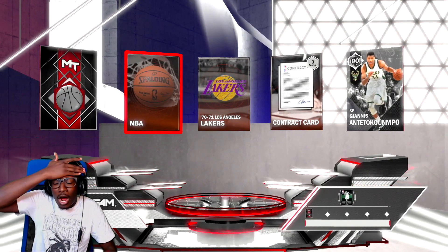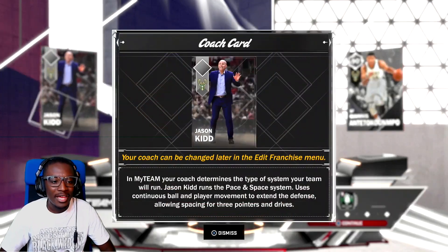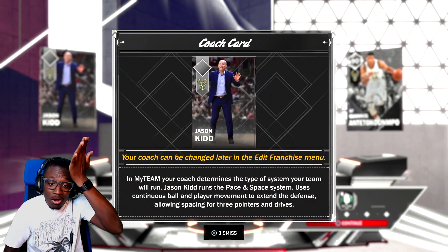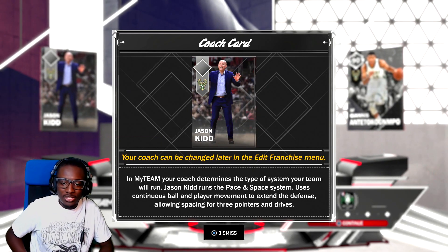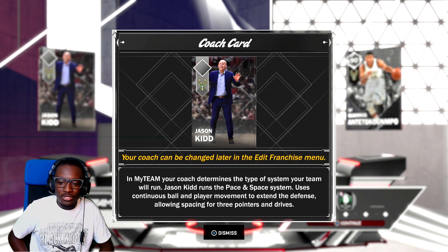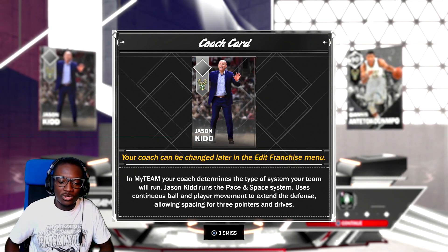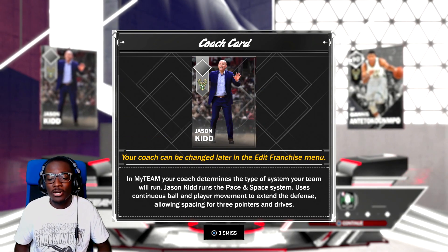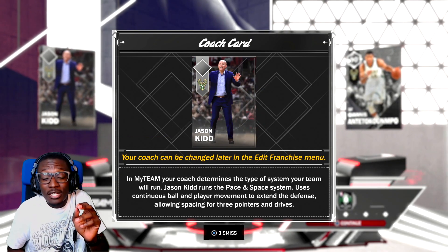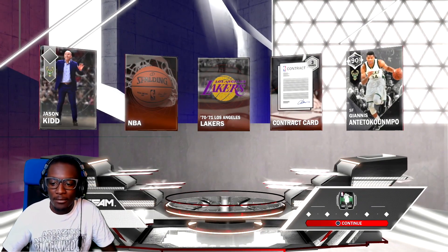NBA basketball — oh my god, didn't know I was going to get a basketball. And Jason Kidd! Your coach can be changed later in the edit franchise menu. In MyTeam your coach determines the type of system your team will run. Jason Kidd runs pace and space — uses continuous ball and player movement to extend the defense, allowing spacing for three pointers and drives. Except Giannis Antetokounmpo can't hit a three. Bang bang — shots fired.